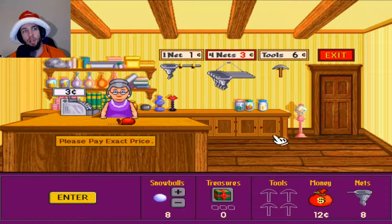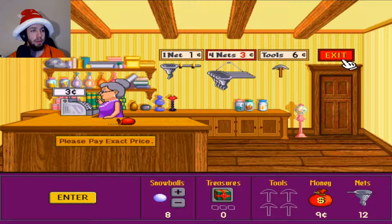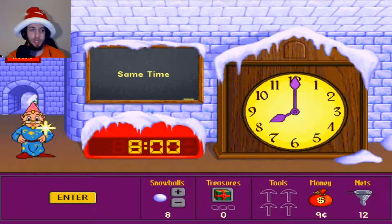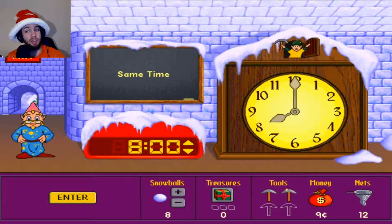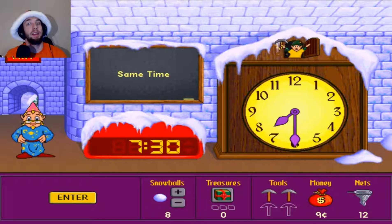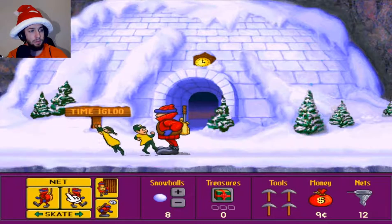You can also buy tools if you don't want to keep doing the math, or if the math gets too complicated, but that's not too complicated for us. We're just gonna keep buying ourselves some nets and then find the time igloo. Eight o'clock — yes, that's correct! Set the cuckoo clock to be the same time as the digital clock. I'm just happy I got this game working again — perseverance paid off. That's all the ones we need, now we just gotta find the treasures and make our way up.